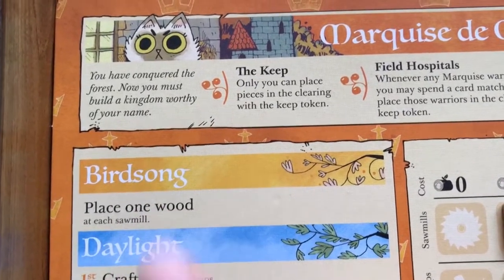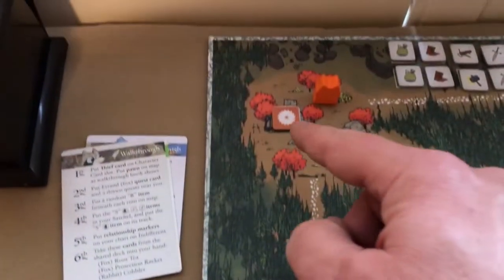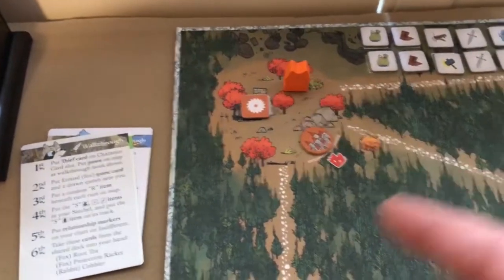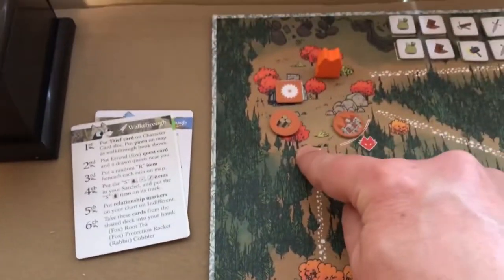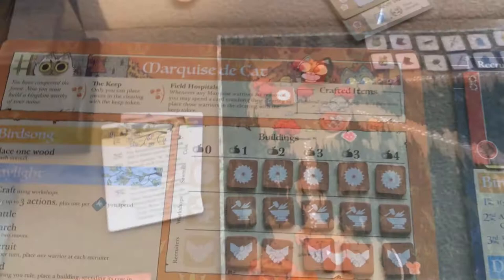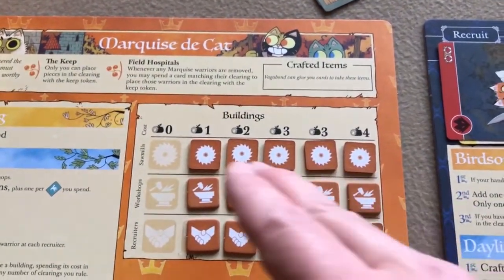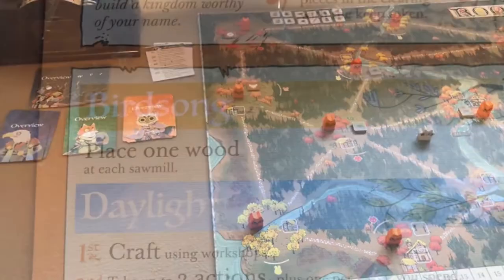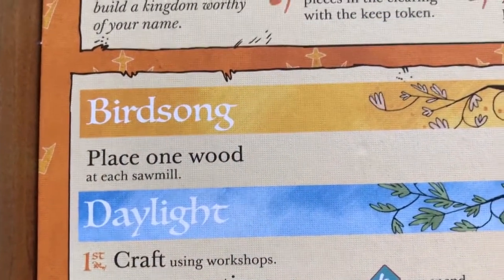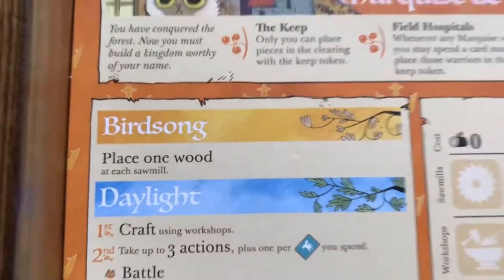The first thing the Marquis de Cat does in birdsong is place one wood token at each sawmill. At the beginning of the game with just one sawmill, he puts one wood there. Later, if he builds more sawmills, he places one wood at each of them.